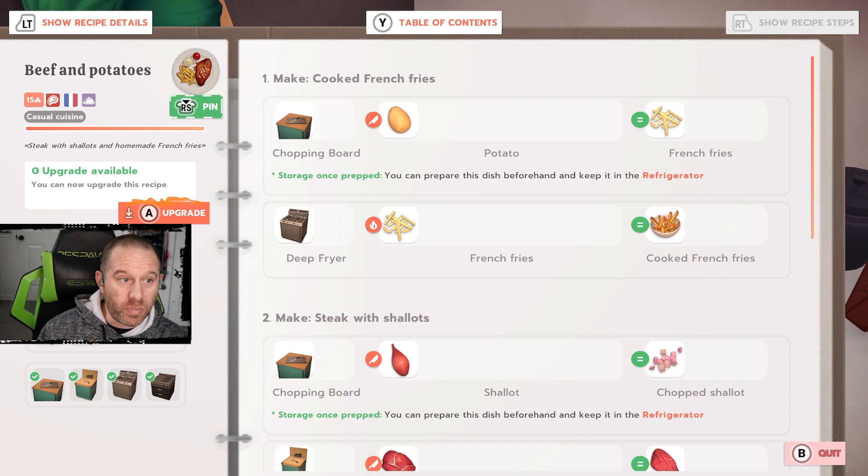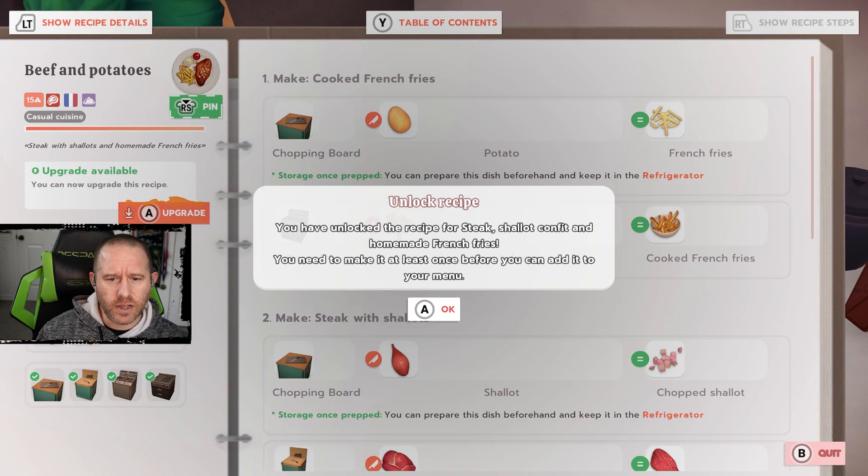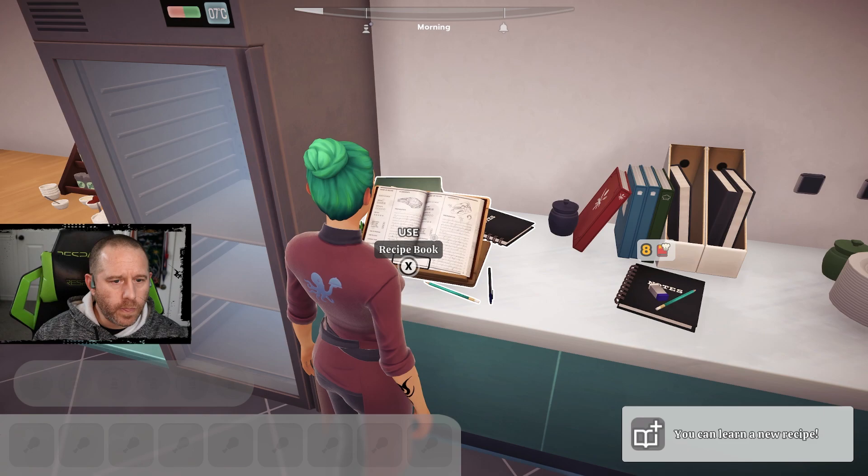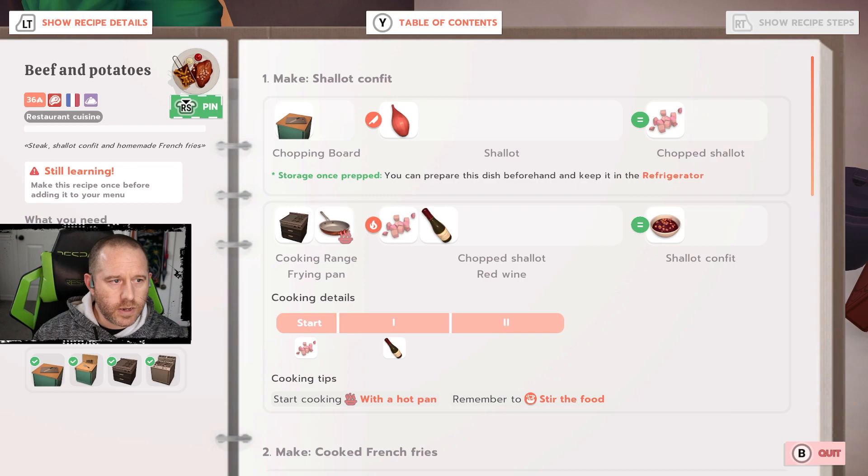The Soleil is not ready to upgrade, so we put it back as is. Now we have an upgrade available: the beef with potatoes is ready. It's not the one Kasim is looking for, but I can upgrade it and have now unlocked the recipe for steak, shallot confit, and homemade French fries. I need to make that at least once. We add red wine to it now — look at the price difference: 36 up from 15, just by adding some red wine.